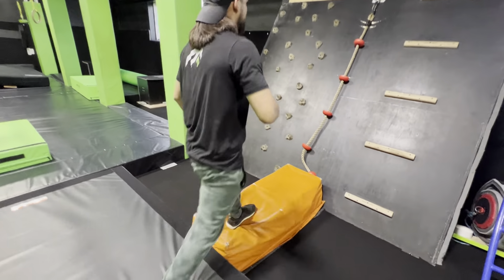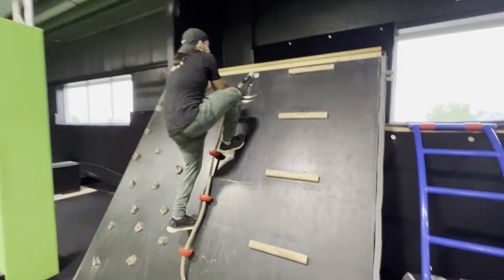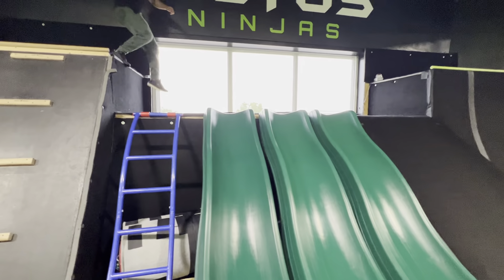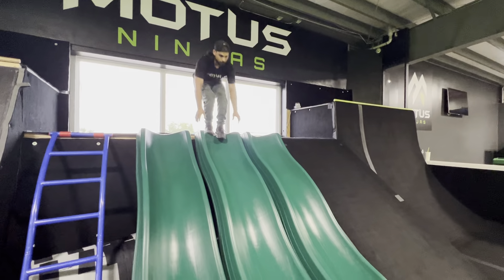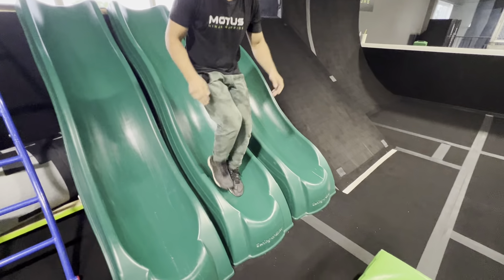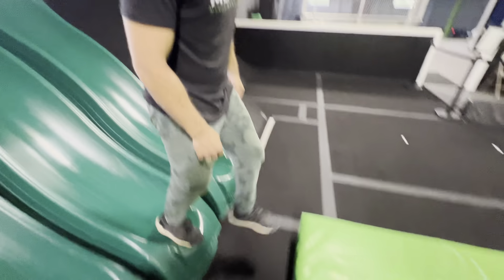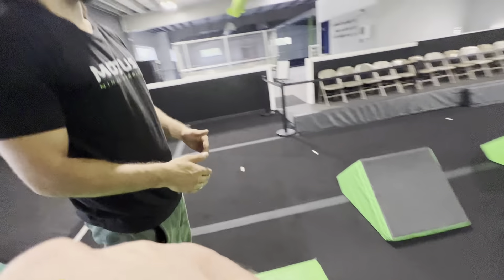Then you're going up the rock wall. You can use all three of the features to get up the wall, or use the wood grips on the rope. Then you're working your way to the slide. At the bottom of the slide, make sure you don't touch the carpet. You have to stop and then jump to the next platform. You get your next point when you get both feet.